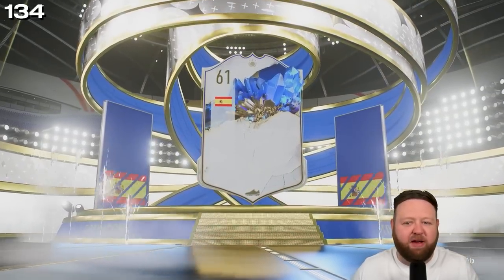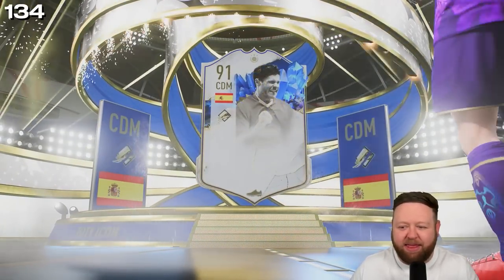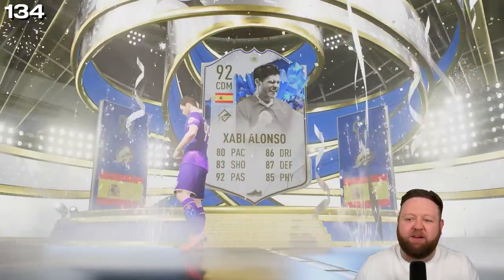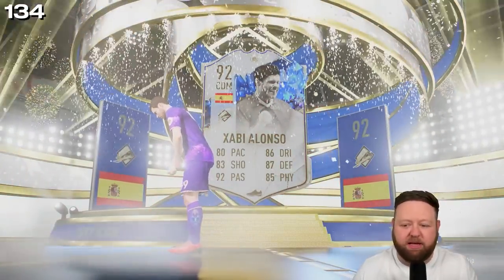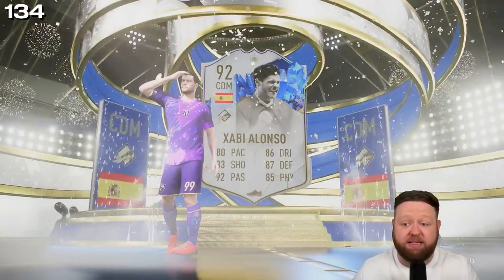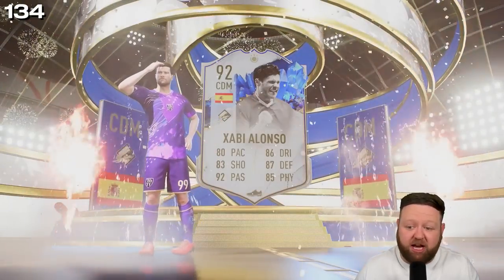Team of the Year icon — 92-rated Xabi Alonso SBC. I'm actually buzzing to bring him in. Probably the sauciest card design we've ever had. It's a Team of the Year slash icon, it's brilliant. 92-rated Spanish CDM, with really high passing and high defending stats. I'm gonna whack a Shadow on there to get that pace up a little bit — he's up to four-star, four-star.